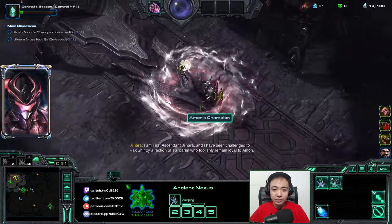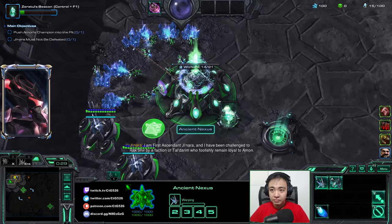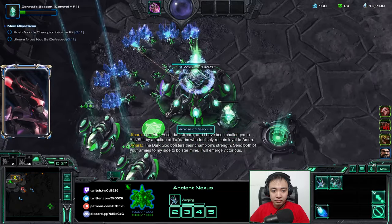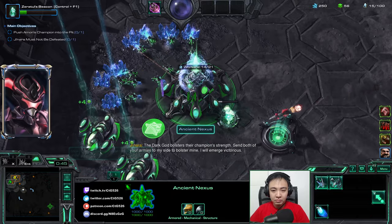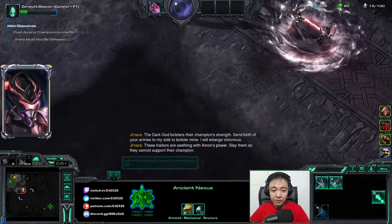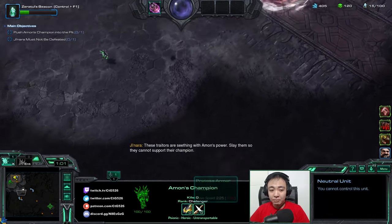You can see there's a fight here in the middle. The yellow guy is our guy — Jannara, Rakshear by a faction of Talmarine who foolishly remain loyal to Amon. The Dark God bolsters their champion's strength. And the red guy is Amon's champion, seething with Amon's power.